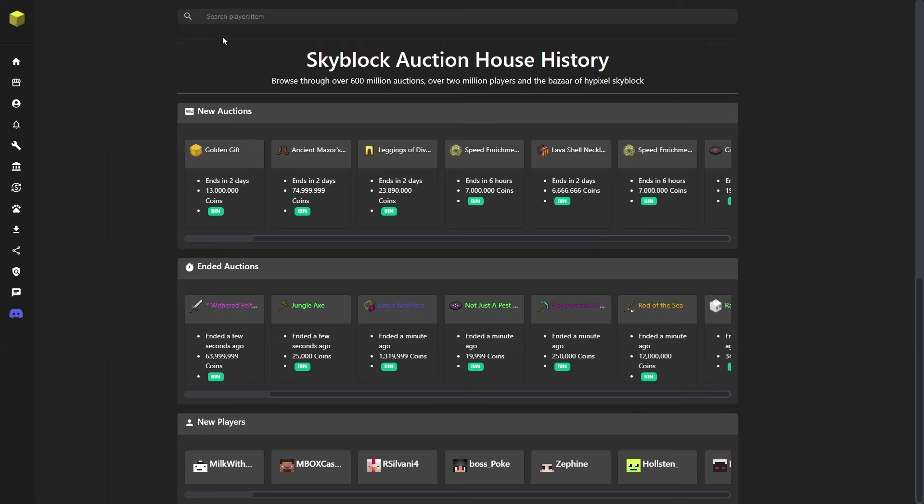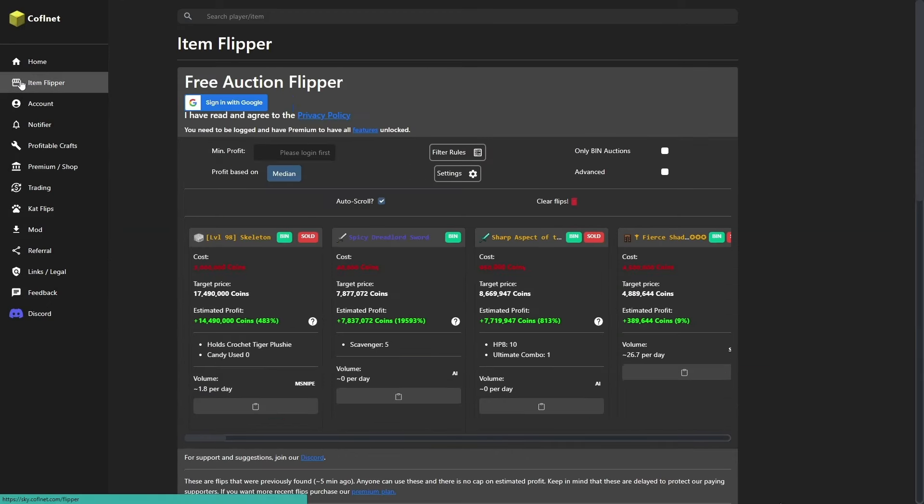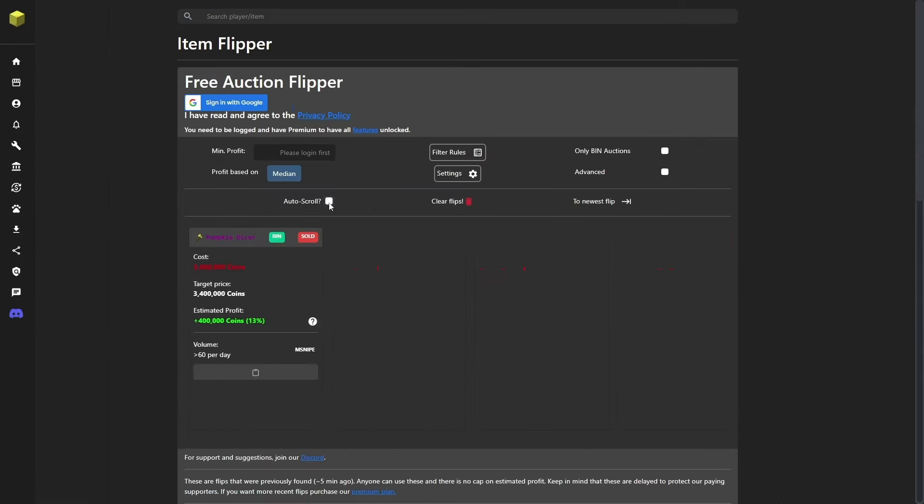I also recommend using Sky Conflict, which is a free website that shows you how to make profit in SkyBlock. I'll put a link in the description so you can check average prices on items listed in the auction house, get flip ideas, and get free recommended flips. After clicking the link, it takes you to the main page — if you hover over the gold block, you can see different sections. If you click on the item flipper, you can see flips you can do on the auction house, and you can also use custom settings to find the best flips that will make you a lot of profit.